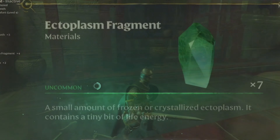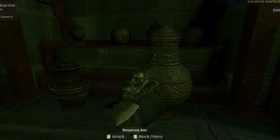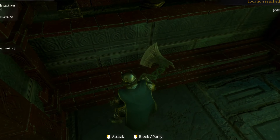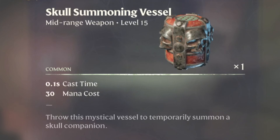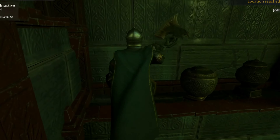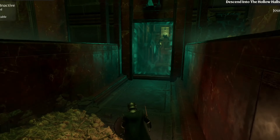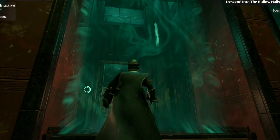Kill the summoners first because if you don't, they will keep spawning more skeletons. The main loot from the first dungeon is three things: ectoplasm fragments from killing skeletons, red marble fragments from breaking stuff inside the dungeon, and skull summoning vessels from killing the summoners.